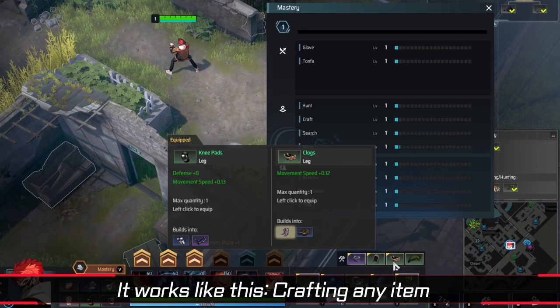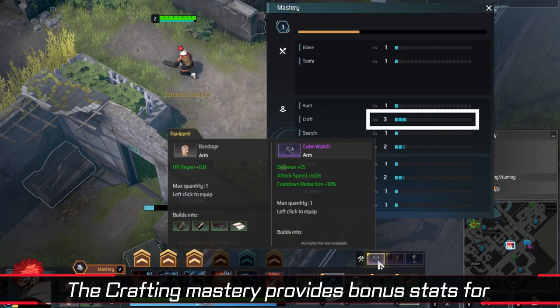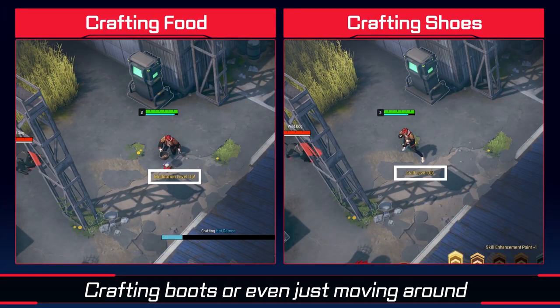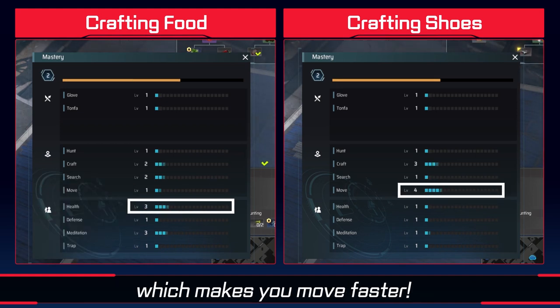It works like this. Crafting any item grants experience to your crafting mastery. The crafting mastery provides bonus stats for the equipment you've crafted. Crafting food gives you more max HP. Crafting boots, or even just moving around, increases your movement mastery, which makes you move faster.